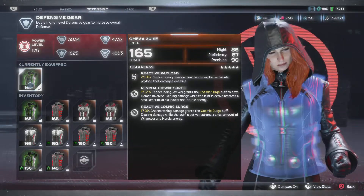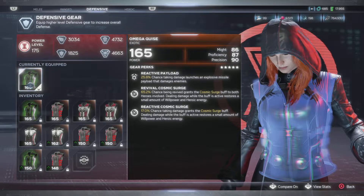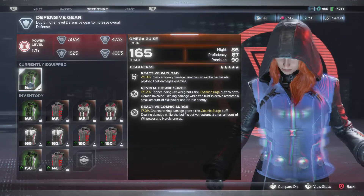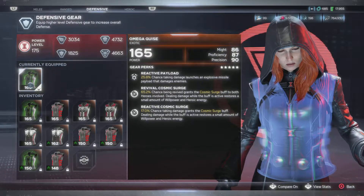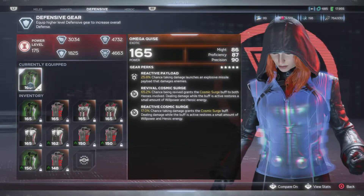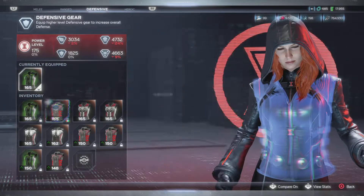I have the Omega Guides, which is my proficiency precision. The reactive payload buff launches a regular missile when taking damage. I have the revival cosmic surge — chance of being revived grants a cosmic surge buff to both heroes involved. I try not to go down with any of my characters, but sometimes the game glitches or I mess up. For the most part it's a good perk, especially for a support build. Reactive cosmic surge: chance taking damage grants a cosmic surge buff, which regenerates willpower and speeds up heroic energy recharge rate.